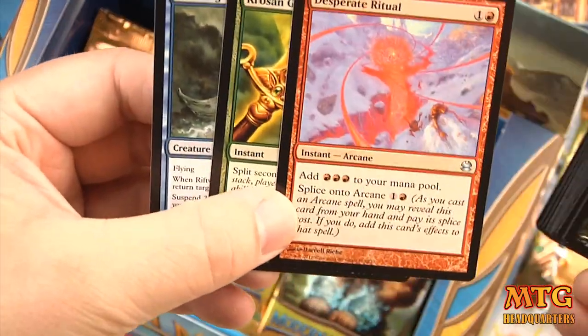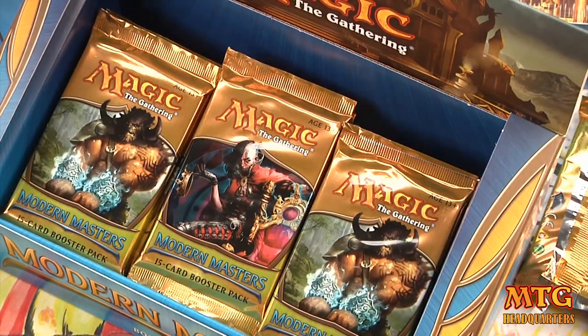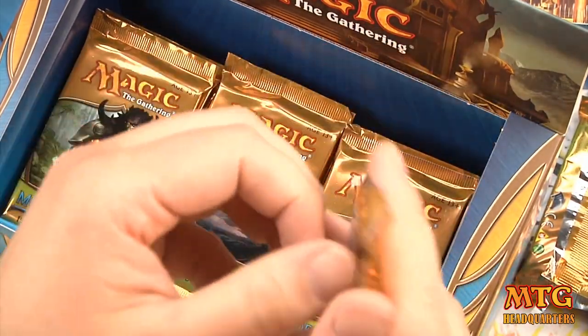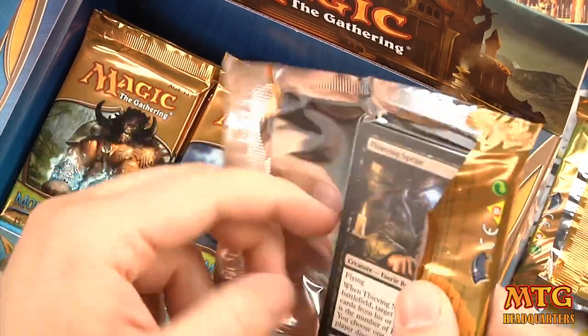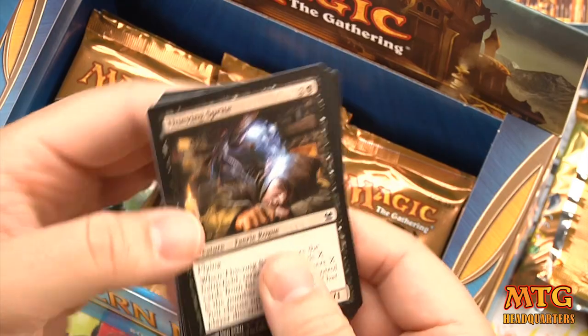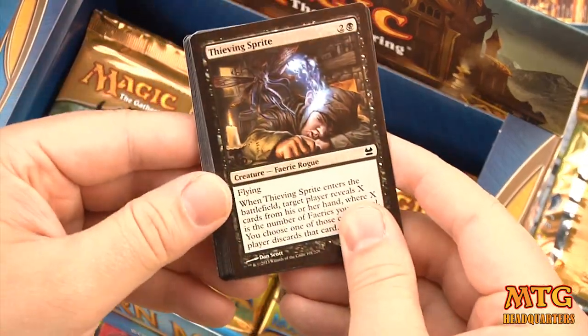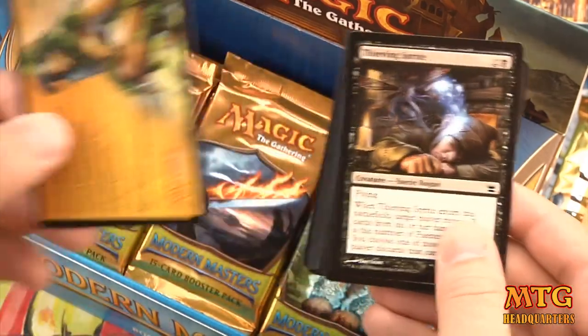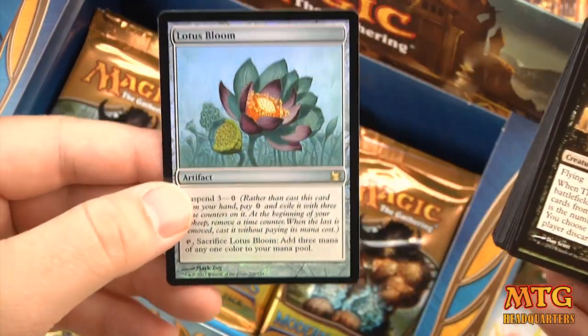Uncommons are Desperate Ritual, Consuming Grief, and Riftwing Cloudskate. I also opened the DGM event deck this weekend, so I can upload that next week. Pack 7 — our foil is a foil Lotus Bloom!